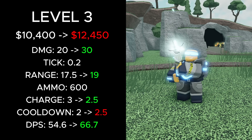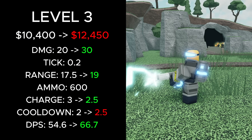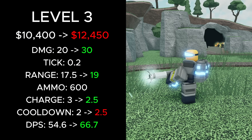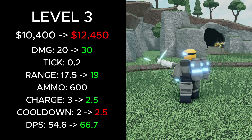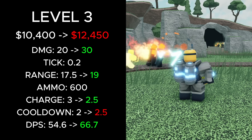At level 3, its total cost increased from 10,400 to 12,450 cash. Its damage increased from 20 to 30, its range increased from 17.5 to 19, its charge time decreased from 3 to 2.5, its cooldown increased from 2 to 2.5, and its overall DPS increased from 54.6 to 66.7.